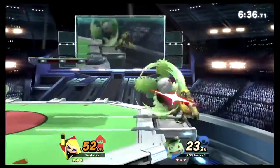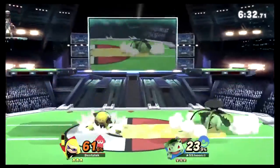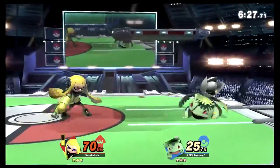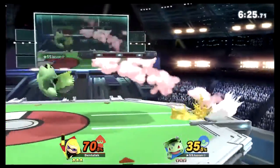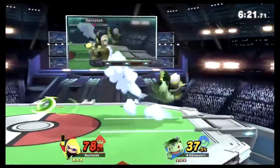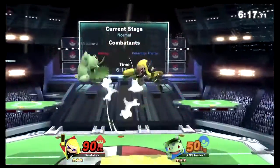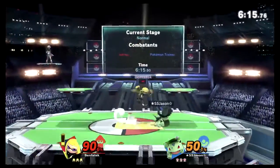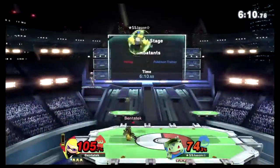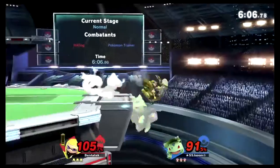SSJ finds BenDeck off stage and that roller is just going to come back to stage, so watch out for that. There's a lot of splatter shot from BenDeck early on. SSJ likes that move — especially the way he used it in that one scenario. BenDeck out of ink here though, so not a flat bomb.